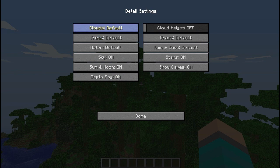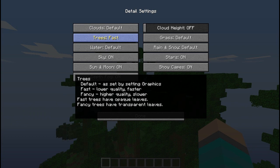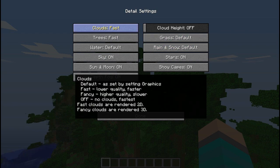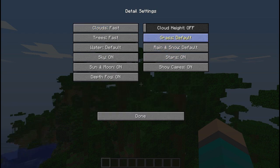Details — Clouds, Default. I can turn off trees, or I can change trees to lower quality to make them faster. I can put everything on lower quality. Clouds, Fast if I want to.